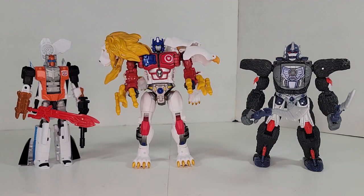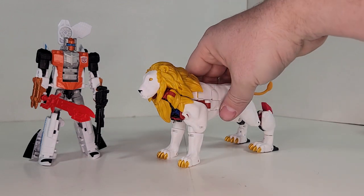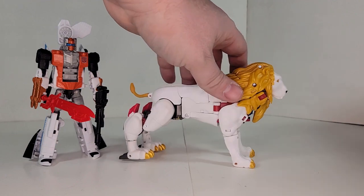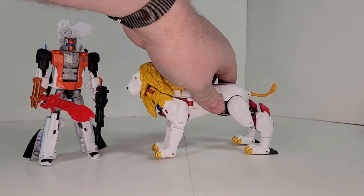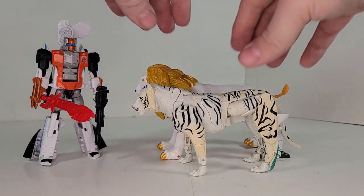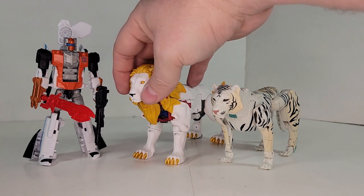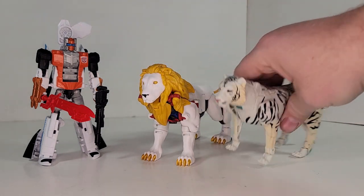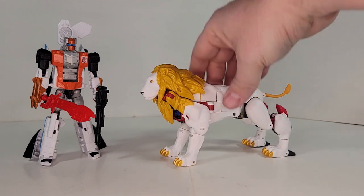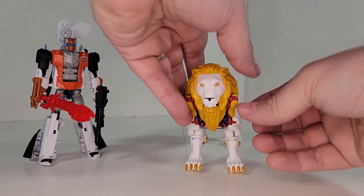Let's take a quick look at his alt mode. Here we have Leo Convoy in his lion mode, and he's a pretty big kitty. We'll give you a 360 and then bring in Tigertron to give you a compare. You can see he's actually a little bit bigger than Tigertron, which is kind of cool since he should be a leader-type character, so that works. Overall he looks pretty good. They've definitely made him more of a realistic lion than the cartoony lion we saw in the anime.